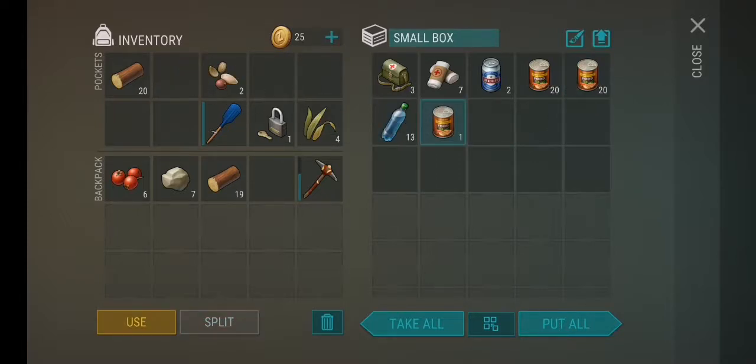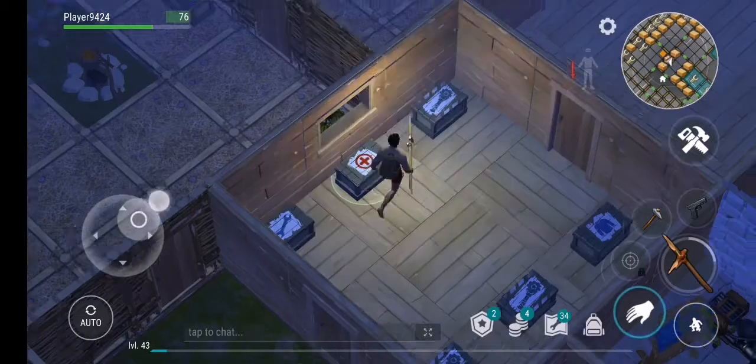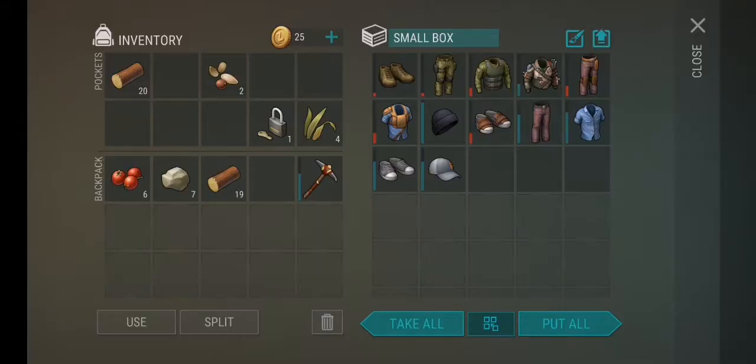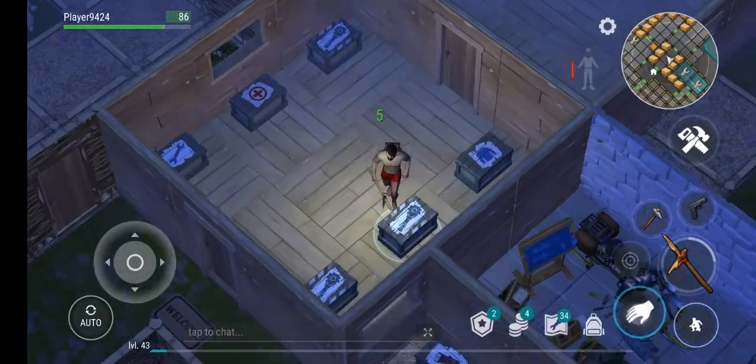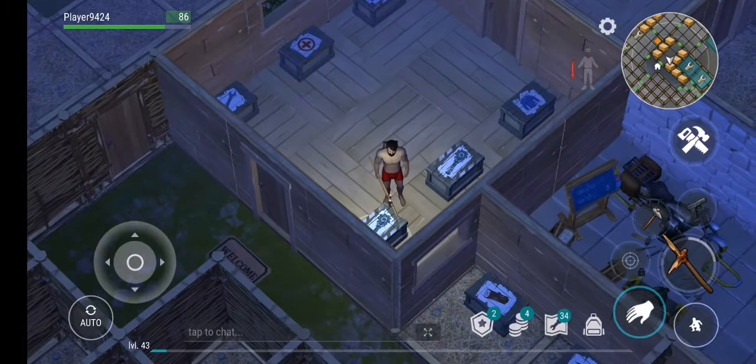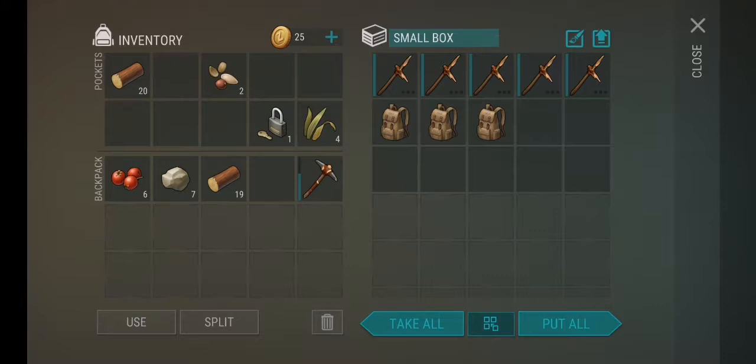Everything to do with water, something to heal me up — I put it all in here. Next up we have weaponry — I put weapons in here for invasions or when I'm planning an invasion myself. Over here we have armor — there's none in my inventory right now. Here are hatchets that I pick up when I go out, and then weapons and bags.